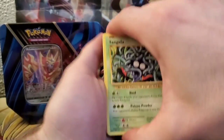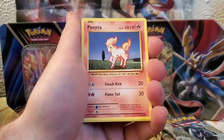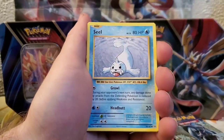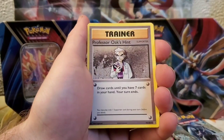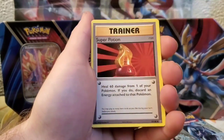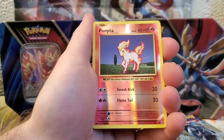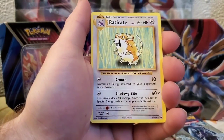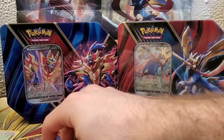And here we go. We got Tangela, Ponyta, Doduo, Staryu, Seel, Professor Oak's Hint, Dual Energy, Super Potion, Reverse Ponyta, and an Electrode for the rare.